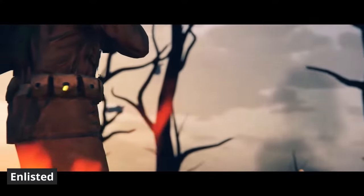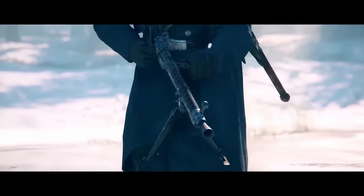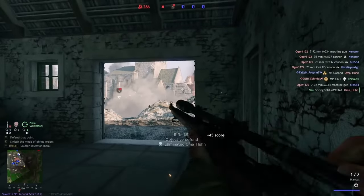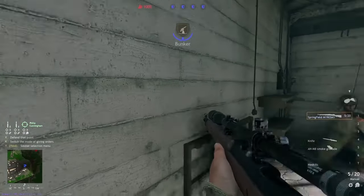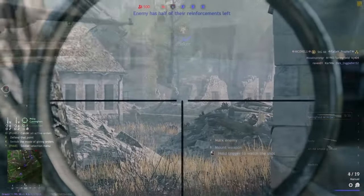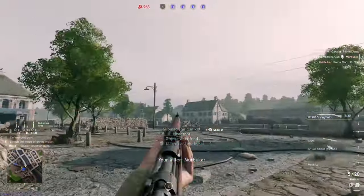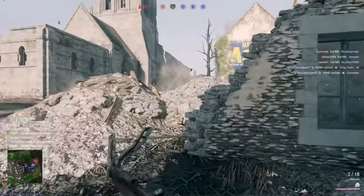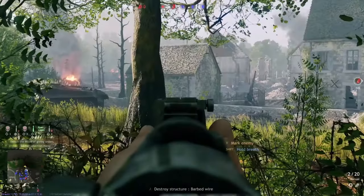Enlisted — set against the backdrop of World War II, the game distinguishes itself by focusing on some of the more significant campaigns of the war. You experience these monumental battles in painstaking detail, from vast and historically accurate environments to authentic weaponry and equipment. With a great emphasis on realism, Enlisted aims to capture the scale, intensity, and complexity of World War II combat. What makes Enlisted stand out is a commitment to historical accuracy combined with innovative squad-based gameplay, with meticulously crafted environments paired with realistic physics and damage models delivering an immersive experience.